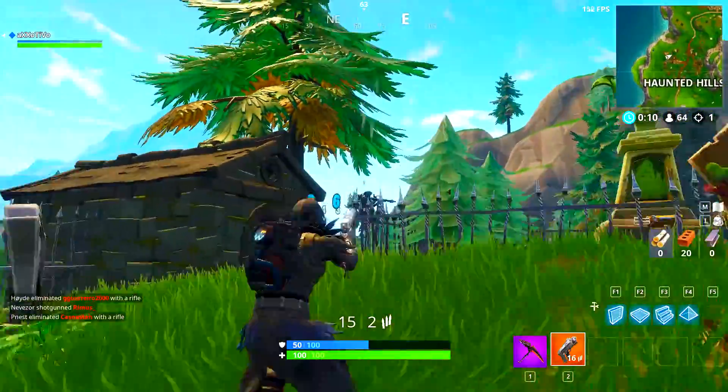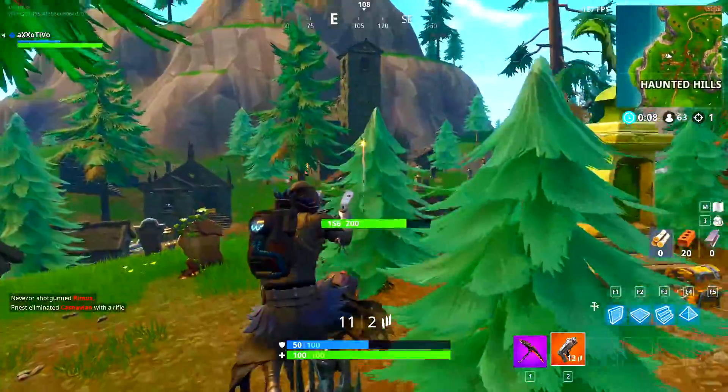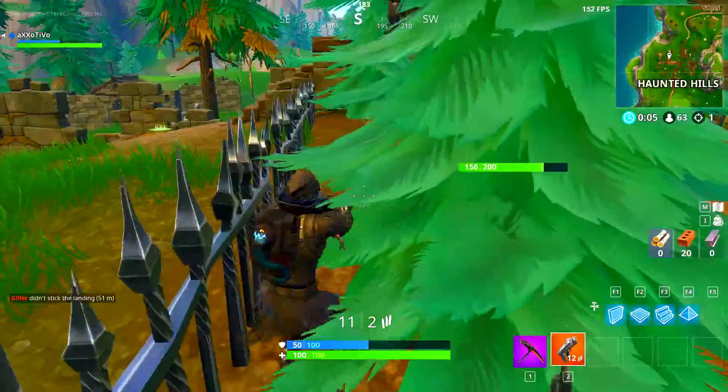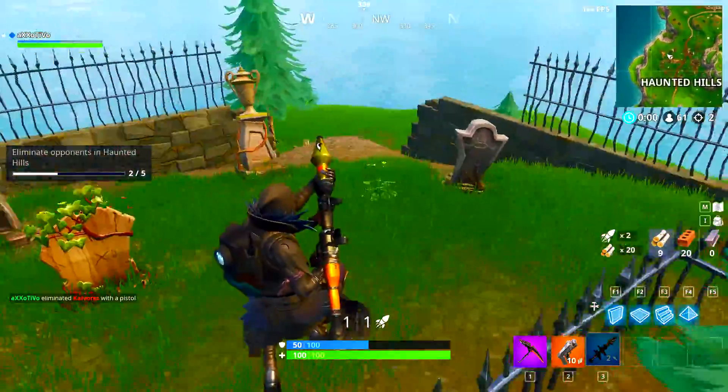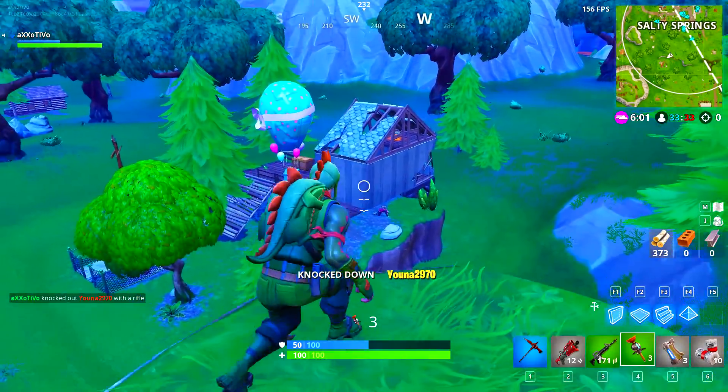The next challenge is to kill five enemies at Haunted Hills. You don't need to do it in a single game — really easy to do. A lot of people are going there in solo mode, so I recommend that's the place you go for this challenge.